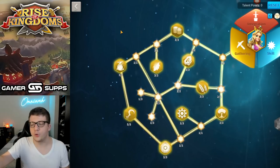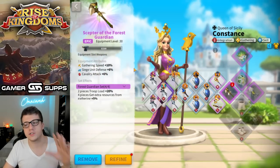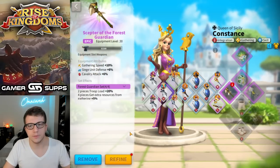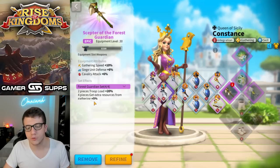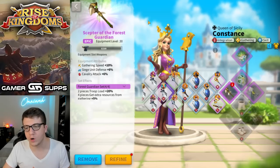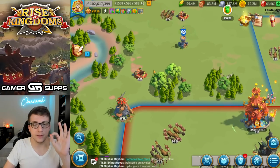With the two commanders plus the 6% talent, that's 26%. The other 5% comes from the full Forest Guardian set. If you can get your hands on the Forest Guardian set, having all four pieces on your primary gatherer gives you an extra 5% resources, bringing the talent and set total to 31%. That's an overall 31% increase in the amount of resources you're bringing back — useful for any gathering on the open field, especially from your Alliance resource pit.